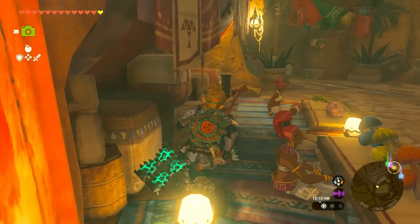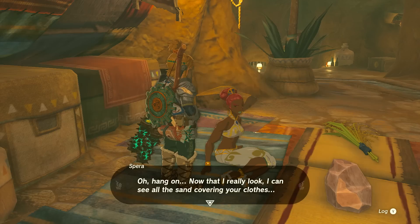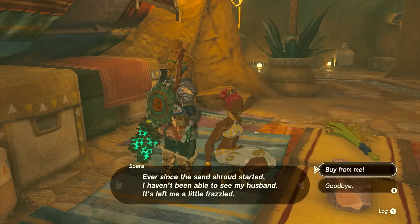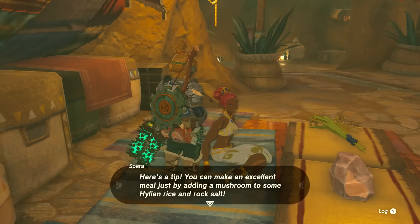We've met Riju before. Another woman asks if the sand shroud has finally died down, then notices all the sand covering my clothes. She hasn't been able to see her husband ever since the sand shroud started. She hopes to see him soon. Her tip: add a mushroom to some Hylian rice and rock salt for an excellent meal.